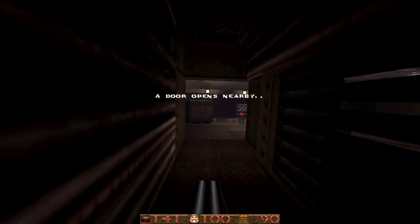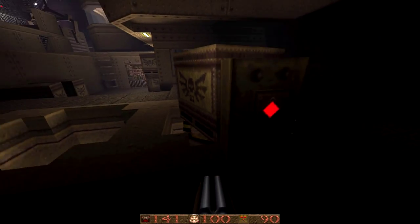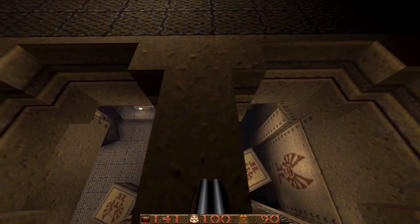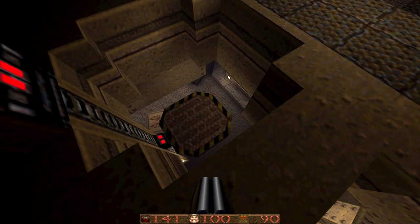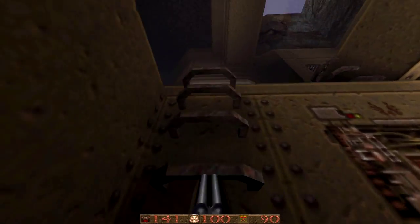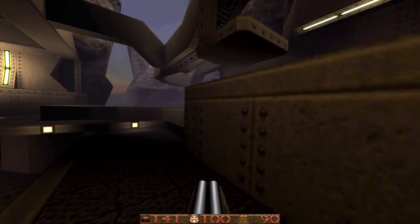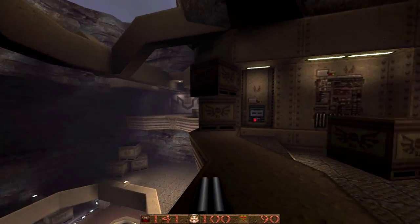And then of course we've got the secret-ception — one of my favourite things. That button opens one of the sliding doors I was talking about, and again we've got a shortcut back to the area just in case you fall down. These lifts now activate and you can use them to travel back to this area, very much required if you fall back down into that arena.